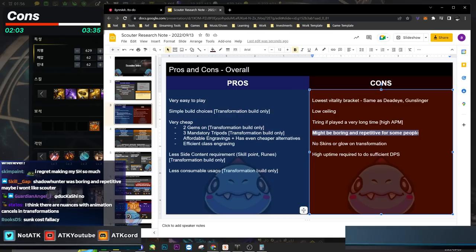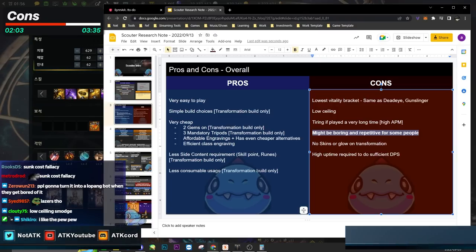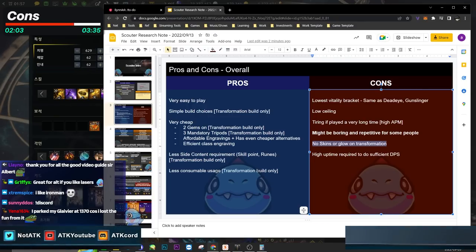Someone in chat made a good point: if you think Shadowhunter is boring and repetitive, Scouter is literally the same thing but with lasers. If you think it won't be fun, don't pressure yourself into leveling a Scouter just to make gold. There are also no skins or glowing transformation — that's a con too.